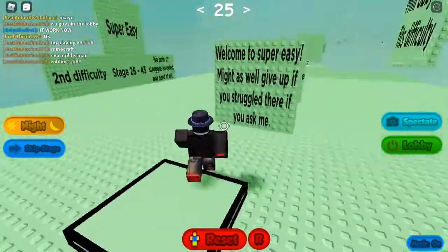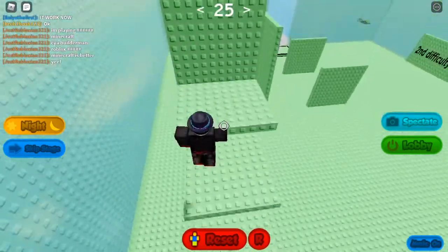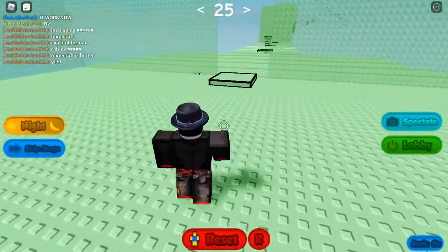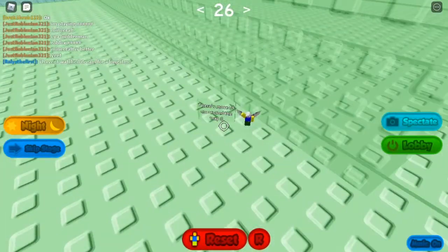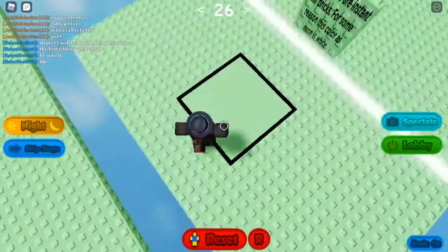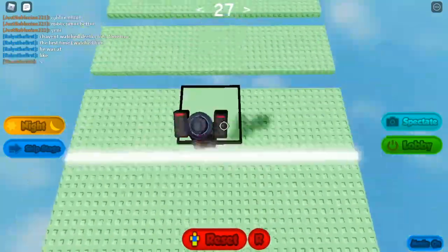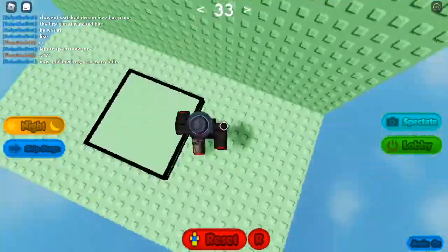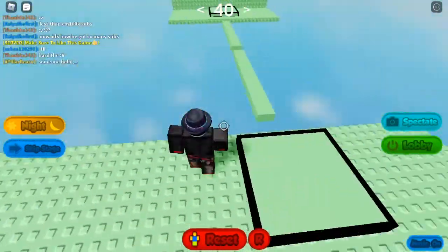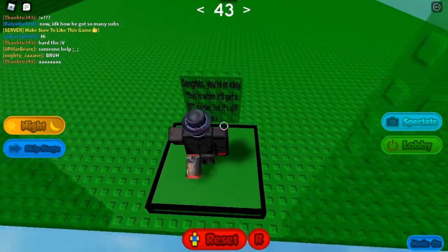Now we're at Super Easy - this is only the start mini obby that fits the difficulty. Let's just try to go around here. There's a tiny thing down here - there's more of me around the map. Nope, not that one. You better jump across - neon blocks are instant kill! Honestly, I now know why this is called Super Easy.